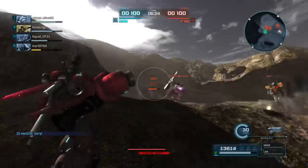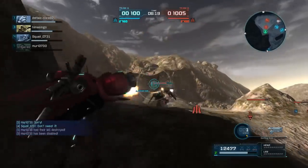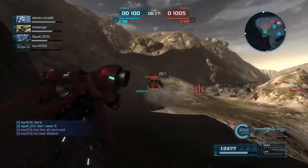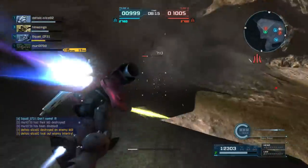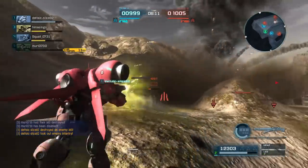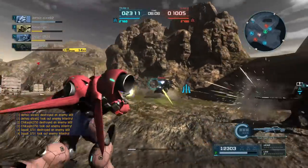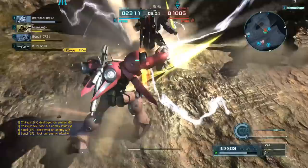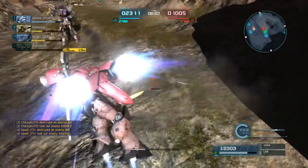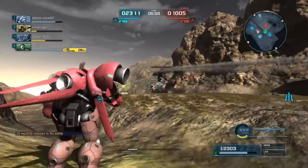I am now chasing after the Full Armor 7th Gundam, because that is my best target here. Looks like somebody just got that Gundam on the right, and I'm going to finish that person off with the beam machine gun. Now it looks like somebody else here is against what I believe is a Riga Z, which is a good target for me, especially if I can land my shots.